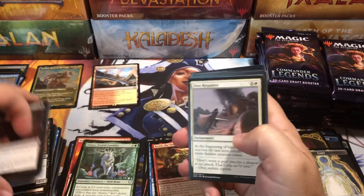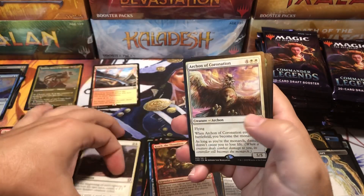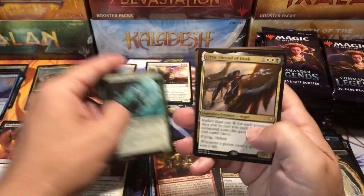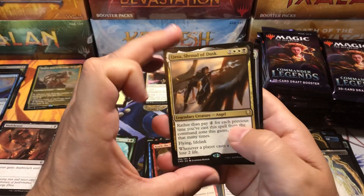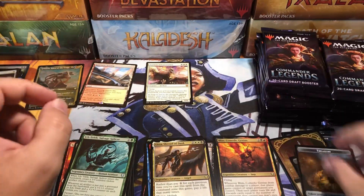Will we get the Vamp Tutor that's been eluding us? It's been teasing us on the sidelines. Here we go — first Mythic: Archon of Coronation. And we got a rare too, Elisa. A foil common and a Treasure Token.